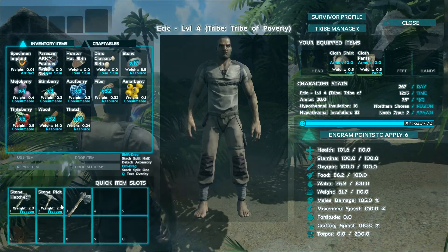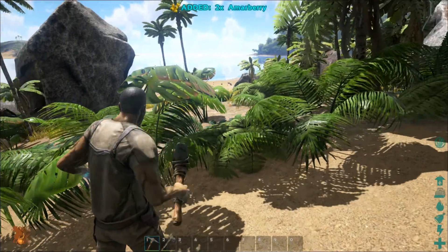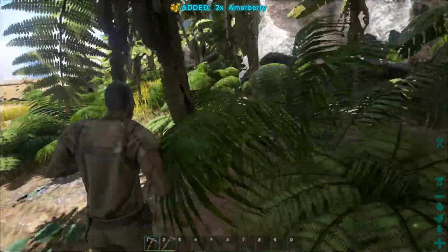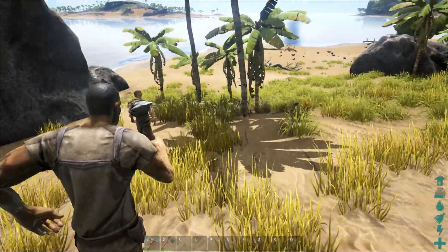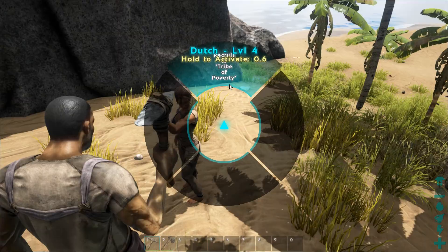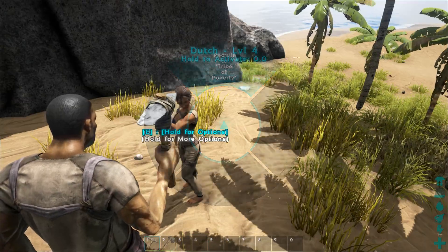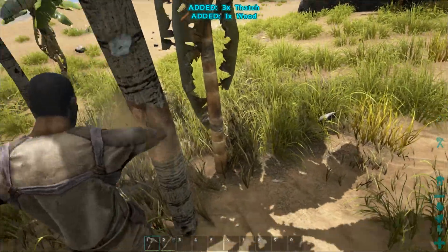This is a pretty nice server though. Ping's 26, man. Super nice. Why don't you make up the tribe of poverty while you're at it. Oh yeah, I did. I'll invite you. You can be the honorary founder with me. I'll be the first member. A tribe of two people.